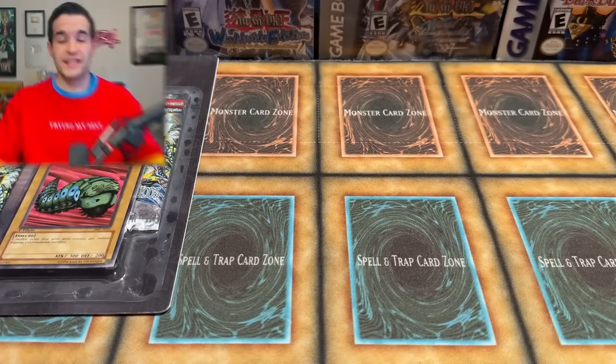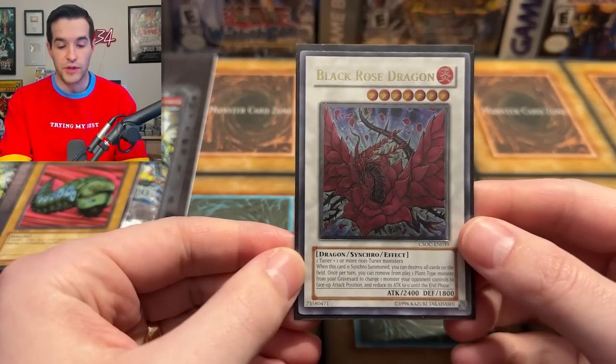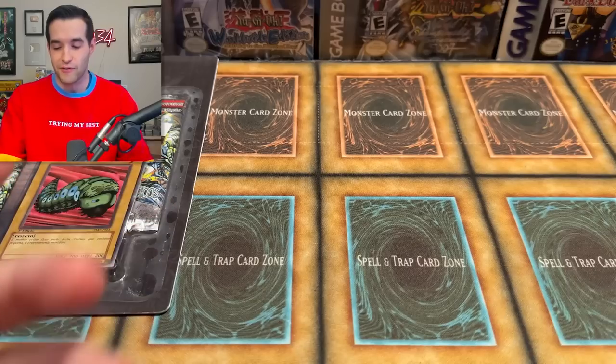But before we get into it, tonight we have our second Whatnot stream. The last one was really, really fun. You've been seeing me promoting it — today at 5 p.m. Central. If you want to be there, all the cards I'm giving away aren't here yet, but I will definitely be giving away this Black Rose Dragon Ultimate Rare. It didn't arrive in time for the last one, so it's here now — that will be given away for free to one of you guys who's watching.